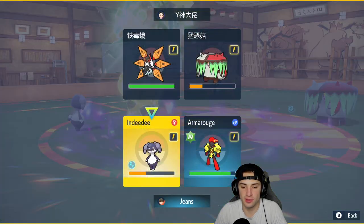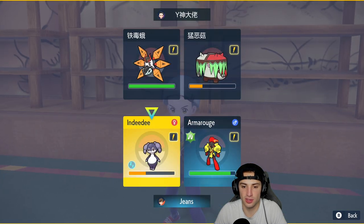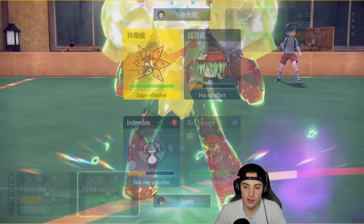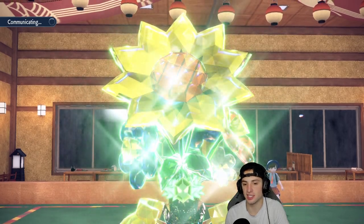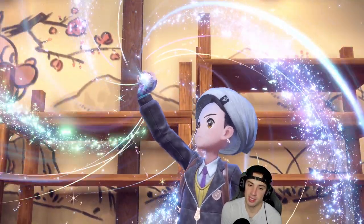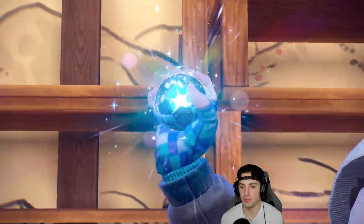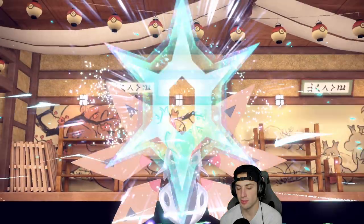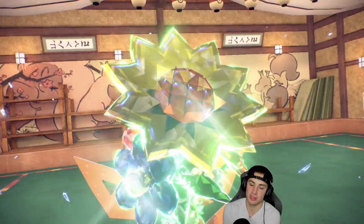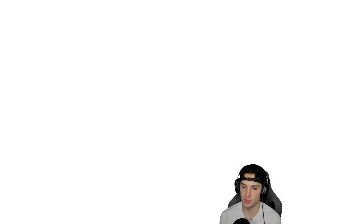We have two turns left in trick room. The Taunt is almost over so I'll go Dazzling Gleam and Expanding Force — I doubt they'll sacrifice Brute Bonnet by switching. Indeedee might wake up here. The Iron Moth ends up Terastallizing into Grass type, so it's still going to take a massive chunk from Expanding Force. I wish we had gone Heat Wave there — that would've been awesome.